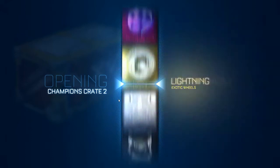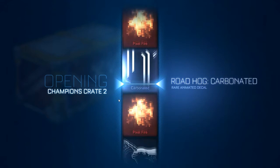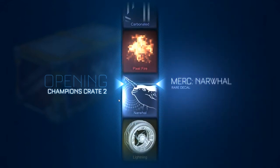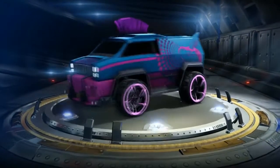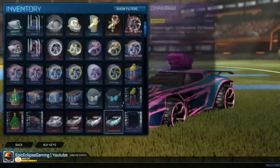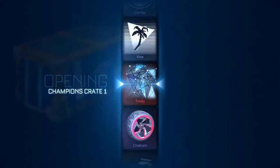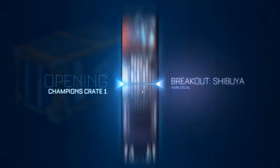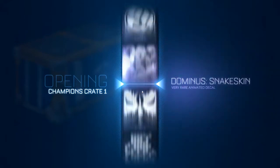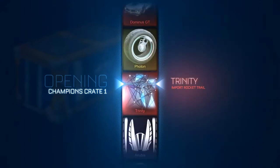I thought my bank account was just about to start screaming at me. We got five left. Back to the better crates — Champion Crate 1. Let's see if we can get another Dominus GT or Universal Decal or something good. Or painted Chakrams — that's what I really like.